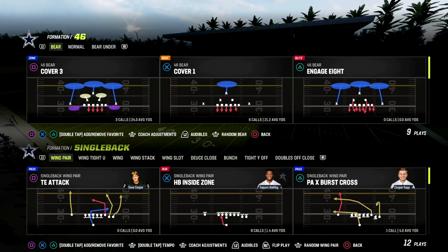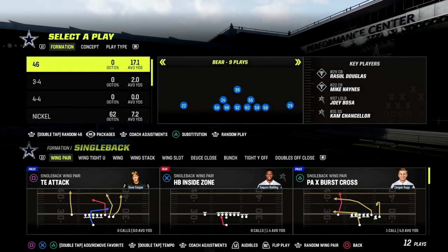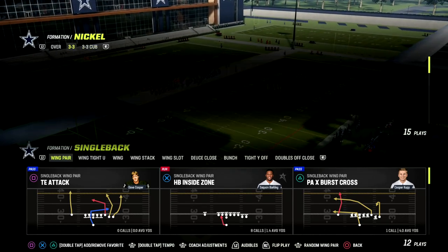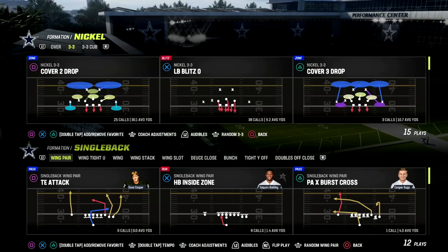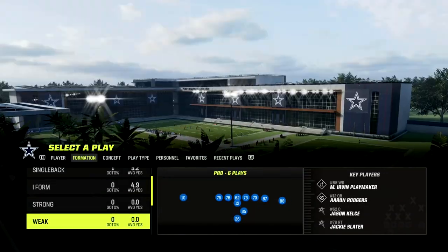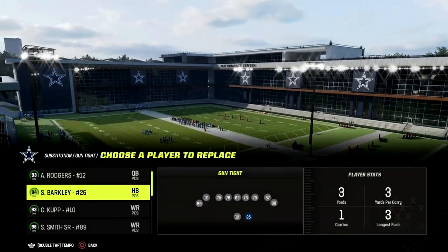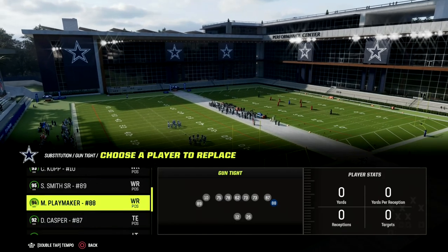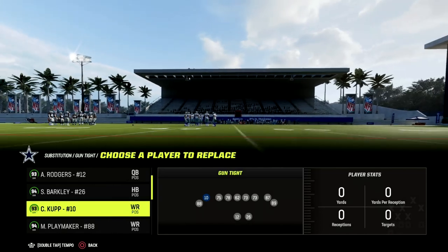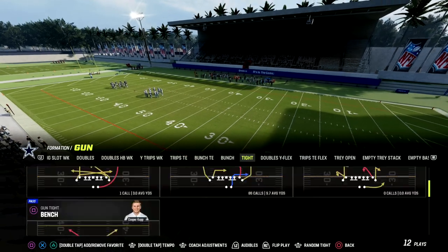If you are new to the channel and want to learn more about how to become a better Madden player, I'd encourage you to join my Patreon, where you can get access to all of my Madden 23 offensive and defensive ebooks. Today's video will focus on man-to-man, and we are in the Detroit Lions playbook looking at the Gun Tight formation.